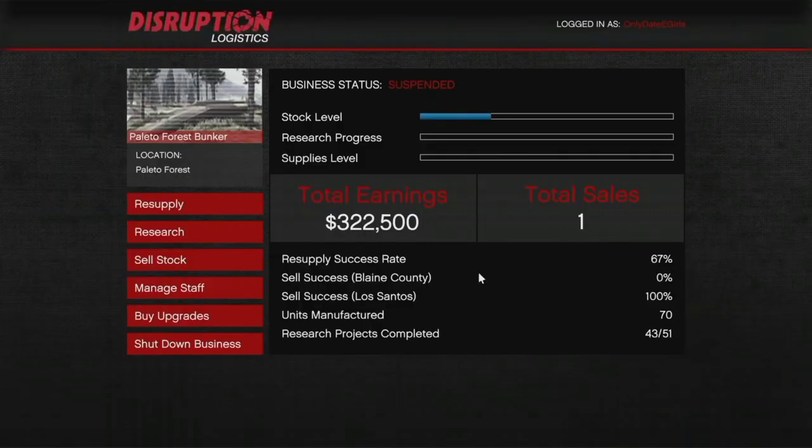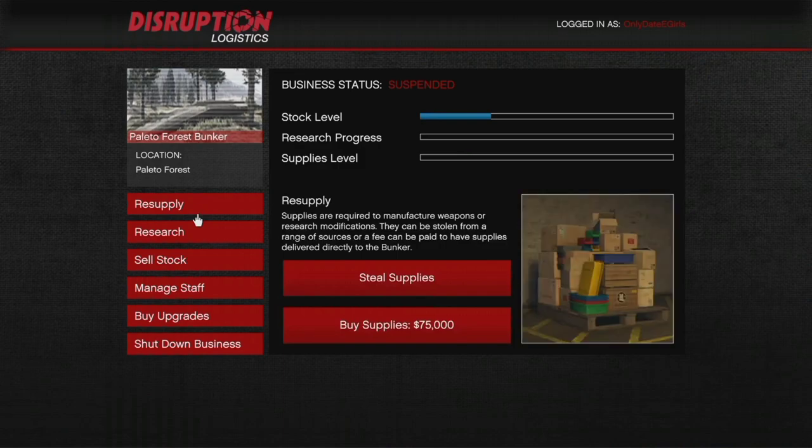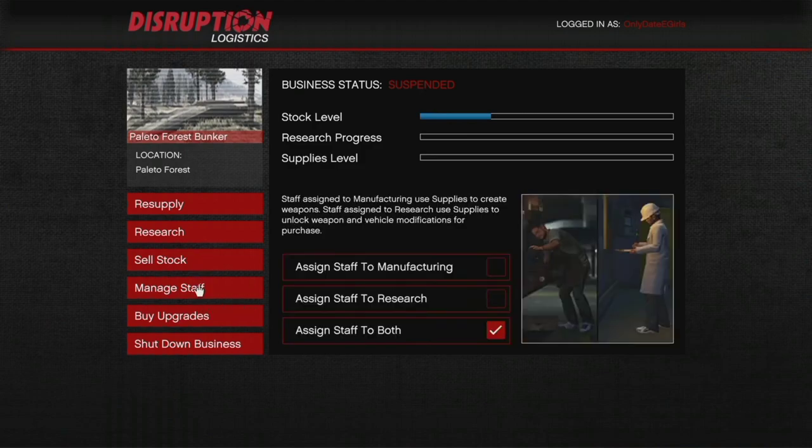So first, let's talk about the management and the setups you need to do to unlock the stuff. As you see here, we have steal supplies or buy supplies. If you're broke, you might want to steal them, but if you have money, you just buy them. Let's go to management. It's either manufacturing or research, and you do want to put it to both — that'll be better.